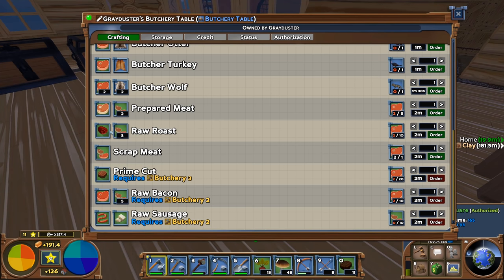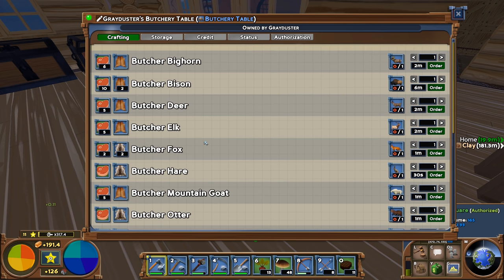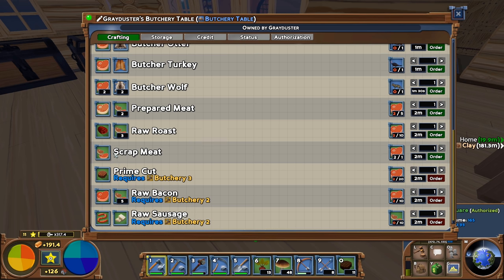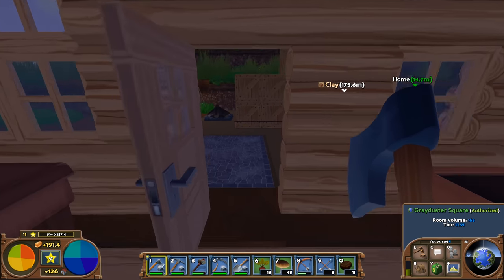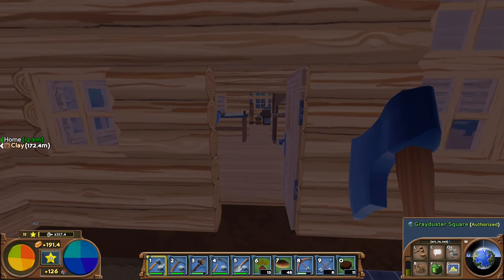There isn't really any recipe I can use right now — I can use scrap meat, I suppose, but first of all I'm just going to have to go hunting. So, off to probably find bison, make a bunch of arrows, repair my bow, and we'll get some meat for the whole process. Back in a minute.